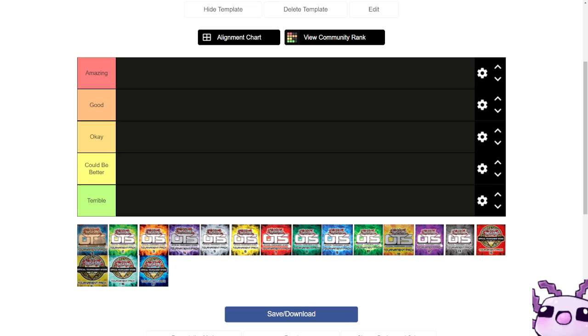Other tech choices at the time were Anti-Spell Fragrance, Imperial Order, and Typhoon. Most noteworthy commons in it at the time were Cyber Nova Dragon, Monster Gate, Allure of Darkness, Summoning Curse, Flying Sea, and a couple other cards here and there like Mizuki.